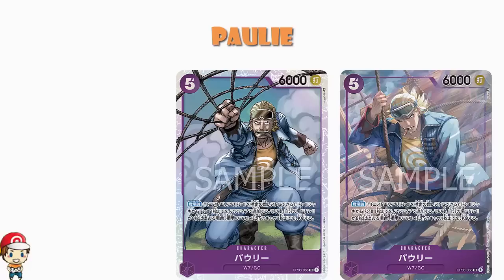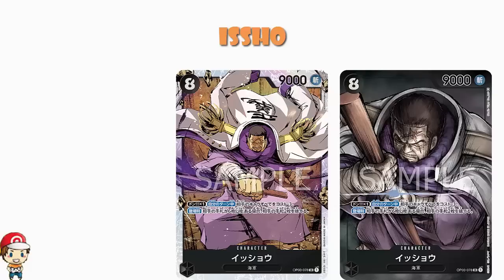Moving into black, we've got an alternate art of Isho. 8 cost, 9,000 power — this is a super rare. Don X1 on your turn: give all of your opponent's characters minus 3 to their cost. Black loves taking advantage of reducing cost. And on play, if your opponent has 6 or more cards in their hand, they must trash 2 cards from their hand. I'm loving the minus 3 on cost — you can do it all the time with Don X1. But sometimes this is going to be great for hand disruption, and we don't see much hand disruption, so that's awesome. However, there will be plenty of times your opponent doesn't have 6 or more cards in hand, so you're not always getting full value.